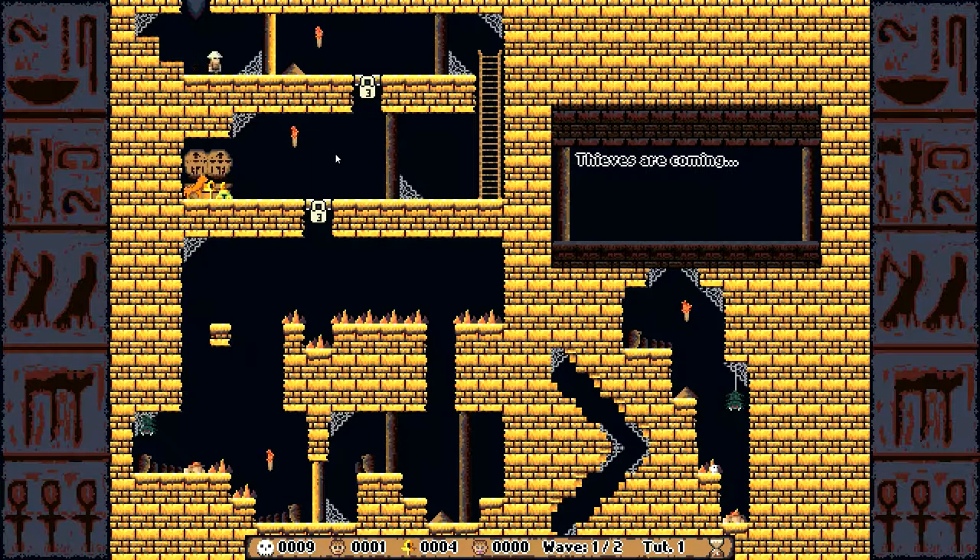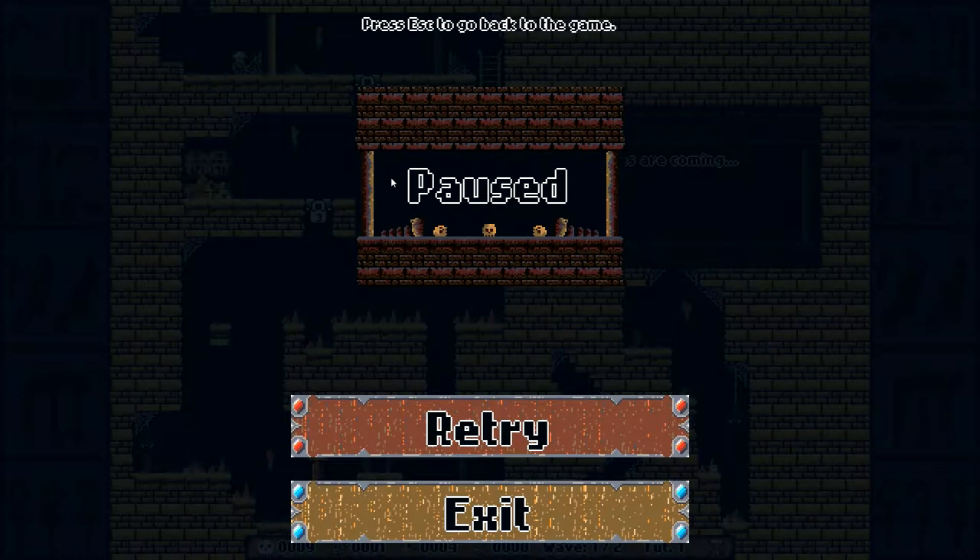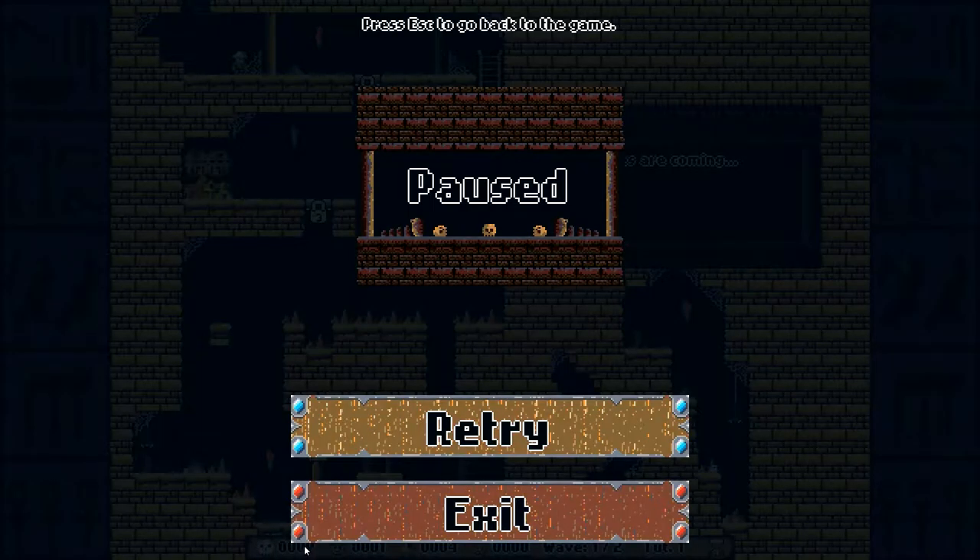Level 1. Thieves are coming. Okay, can I pause the game? It's paused. Let me explain some things here. These little things with a lock and a three on them are traps that I can unlock, and I unlock them using skulls. Down there you can see the skulls — I have nine right now, and I get more skulls by killing people. Then I just click the trap and something happens, and the dude hopefully dies.